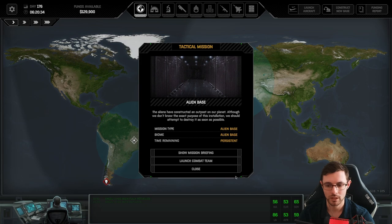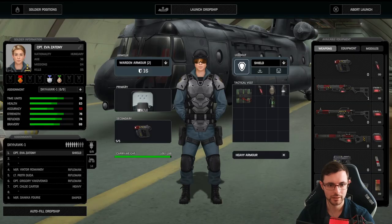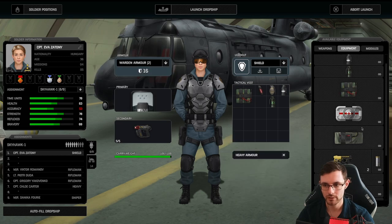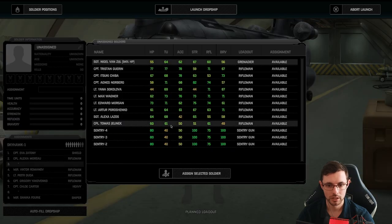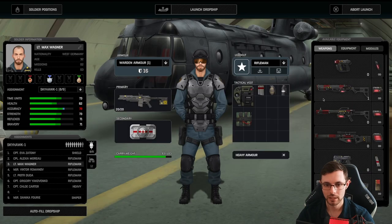At this point we are just about ready to actually start doing stuff. However, we do see that there's an alien base available. The aliens have constructed an outpost on our planet. Although we don't know the exact purpose, we should attempt to destroy it as soon as possible. I believe this is because the terror meter is very large on Latin America. Let's go ahead and set up our equipment. The Assault Shield is 160 now as opposed to 80 — a tremendous improvement.